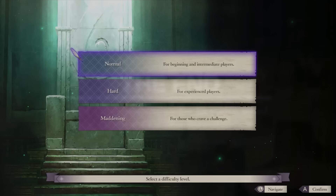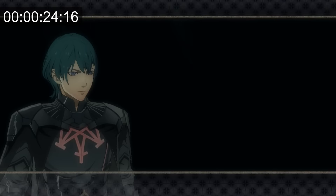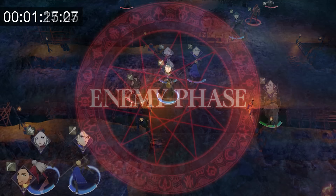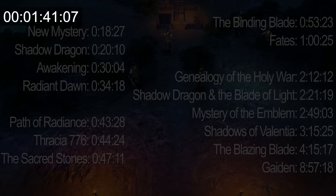FE16 will be done on Maddening Classic, and the timer starts when selecting No to playing online. Unfortunately for this game, choosing Byleth's name, birthday, and all that is included in the time, so I try to get through it as fast as I can. In the prologue, I move Byleth up and everyone else to the side, and after a couple turns enough enemies are able to attack Byleth and kill him, stopping the clock at 1 minute and 41 seconds, putting it right behind Fates.